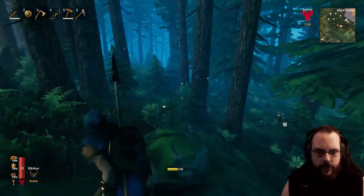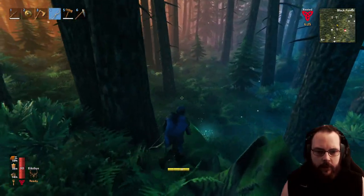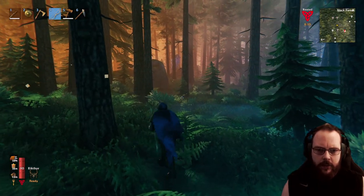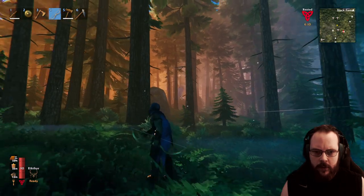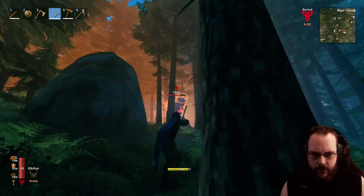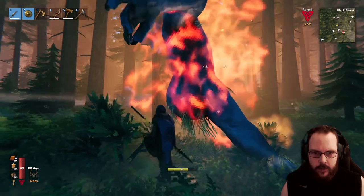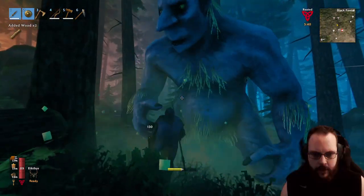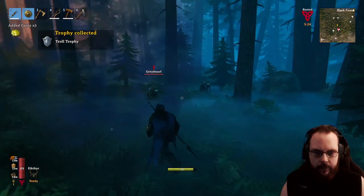Maybe we'll find some trolls on the way too, that would be good. Oh, hang on — I see a troll. Now, if I am far enough away from my wife, the enemies shouldn't scale. Let's start off with fire. Let's put this troll ablaze. Here's some fire — not the best damage, but it is decent. Come at me, bro. That was a close one — try not to get hit by that. Easy as pie. There we go — troll trophy. Nice.